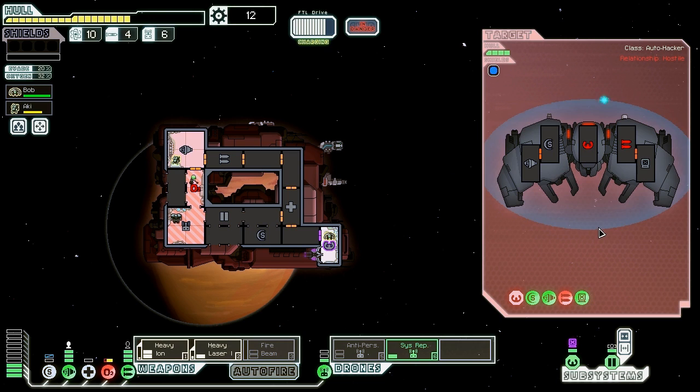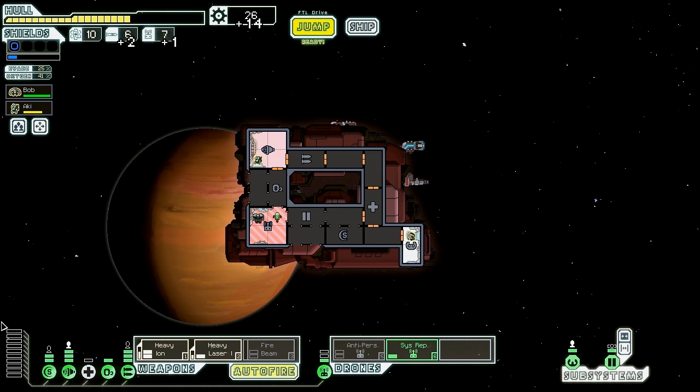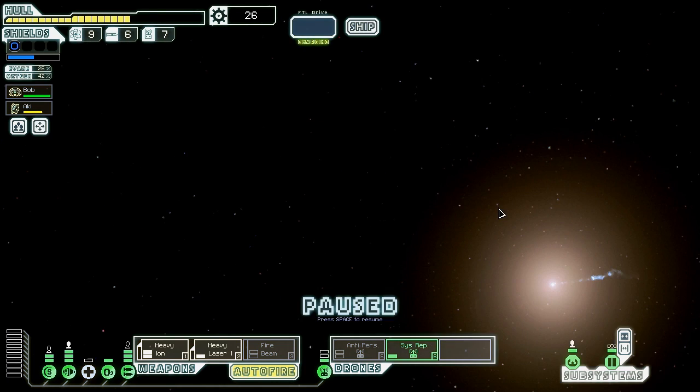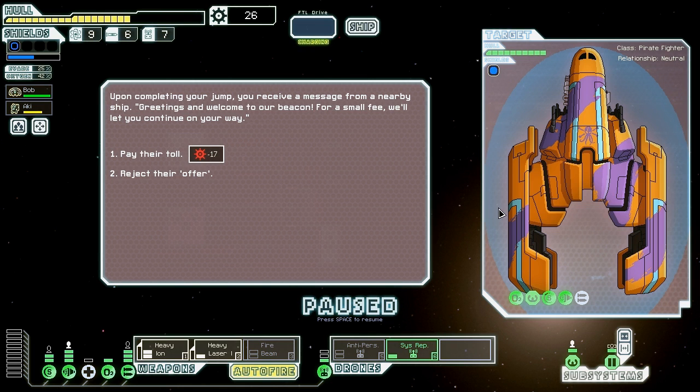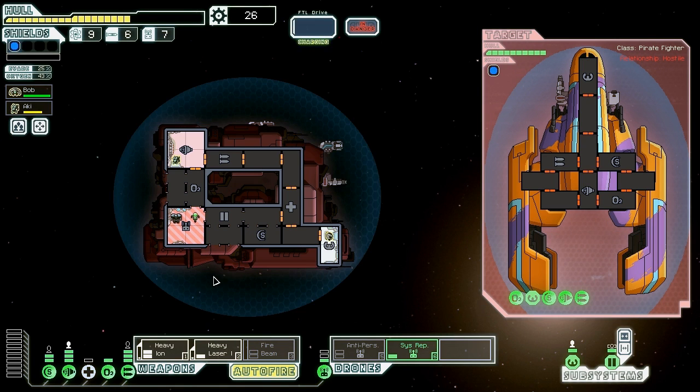We really need to get that oxygen repaired and the repair drone going. Shoot down their piloting so they can't dodge. Let's go ahead and put auto fire on. We should be able to kill them in the next volley since they'll have no evade. We took a lot of damage from this ship — more than a third — just because of really bad luck. The game just likes putting the middle finger up to us.